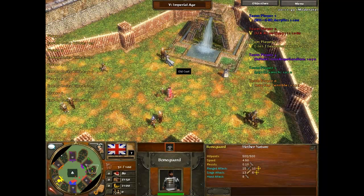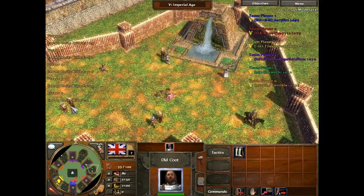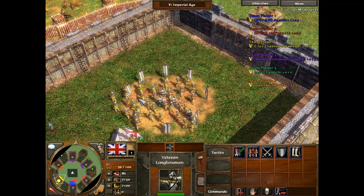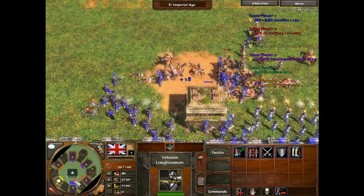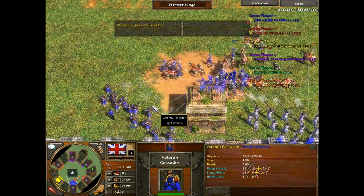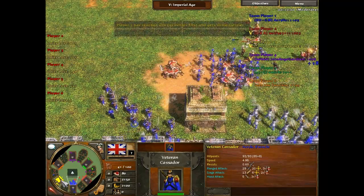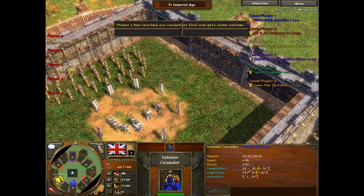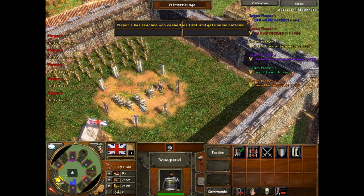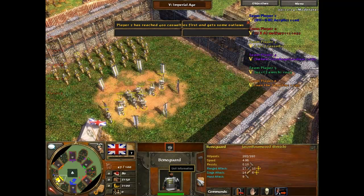I'm looking at other options because these Longbowmen are not dealing enough damage. This Bone Guard says it has 500 hit points — I was like, 500 hit points? That's a deal. But it actually wasn't 500 hit points, it turned out being around 260 — so they were half as good as what they said they were. That was disappointing. Player 1 just went to level 4, and Red just went to level 2.